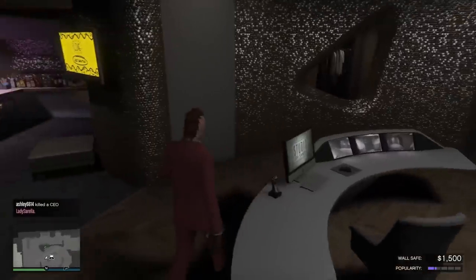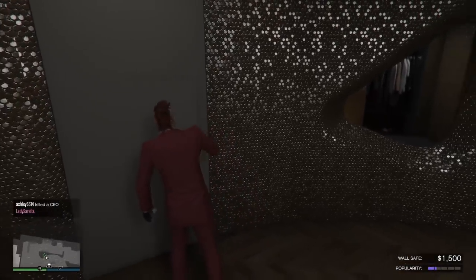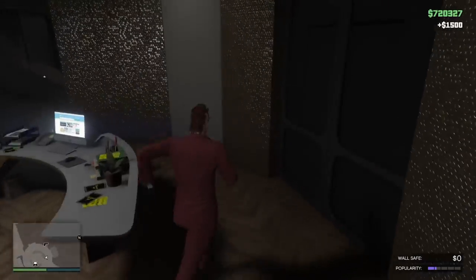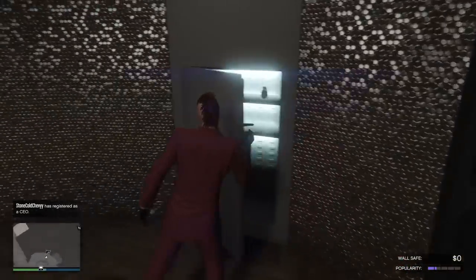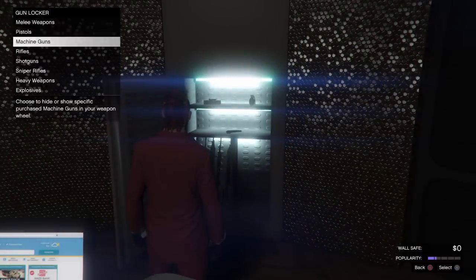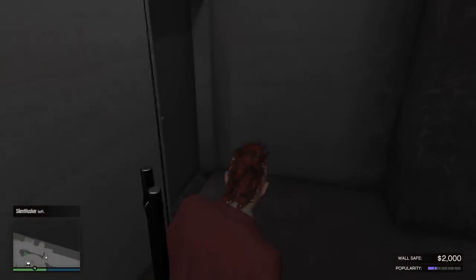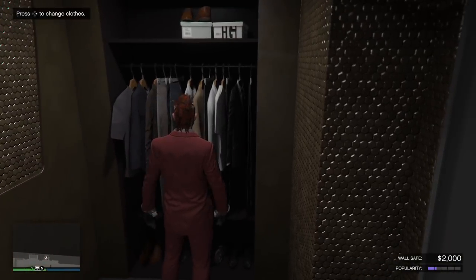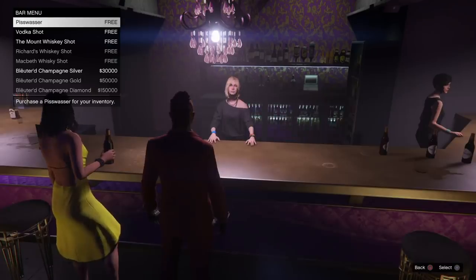Next up, you have a wall safe, a gun locker, and a clothing area where you can change your clothes. The wall safe is where you'll get your daily income for the nightclub based on your popularity. You also have a gun safe, which comes with the nightclub for free — right on the other side of your office desk. The gun locker lets you manage your weapons in your weapon wheel, add or remove guns. Very convenient — no more scrolling through 55 pistols. Behind your office is also a clothing spot to change outfits.